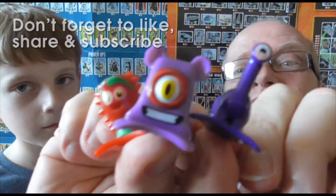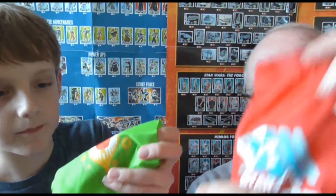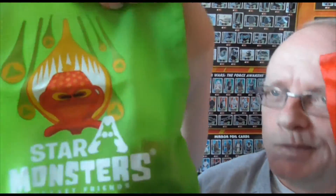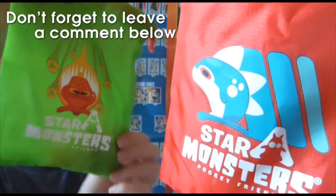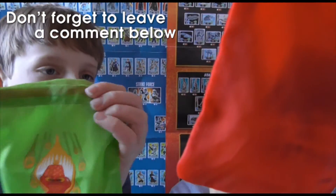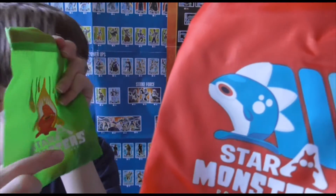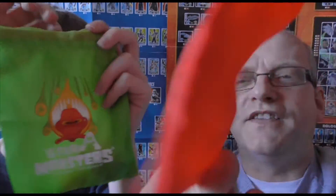Over to Ben — which ones have you got? He's got a green bag. They are quite cool, pretty cool, little designer. You've got a different design on the front. Mine's a feather — the graphics on the front are pretty cool. As for the Star Monsters, they're actually asteroids and they touch stuff. Mine's the asteroid, and mine's a blue fish-dolphin thing. The graphics on the front are pretty cool.